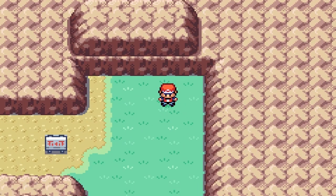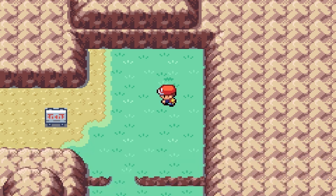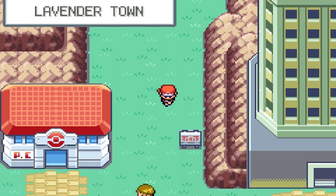As we continue onwards, we are on Route 10, which is actually a really short route, so we're just going to grab this Nanab berry, and I don't think we have to fight anyone on the way. That was close. And as you can see, we are now in Lavender Town.